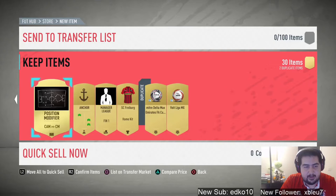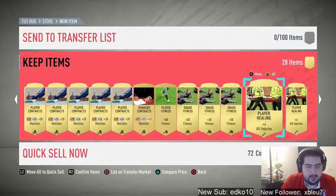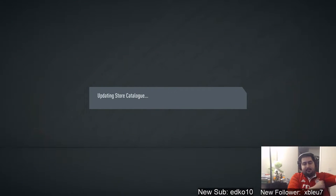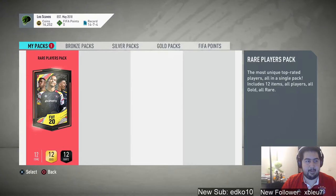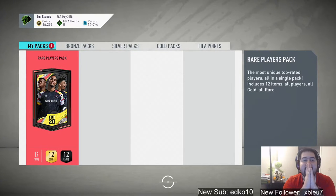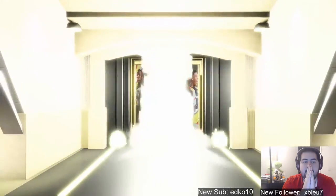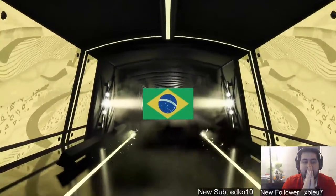Got some fitnesses which are really needed, an anchor chemistry style, center mid — overall maybe like 10k in that pack. Alright, onto the big boy 50k pack, this is where we get something good. Come on!